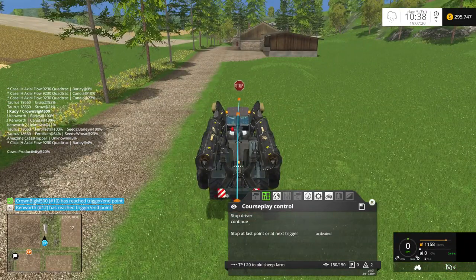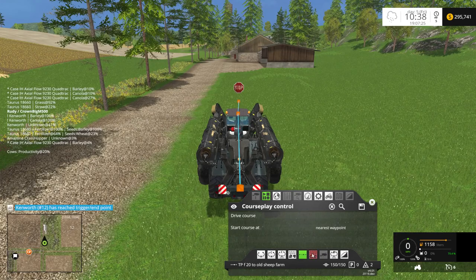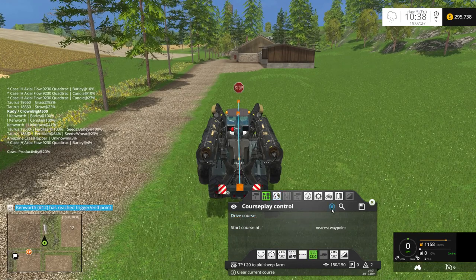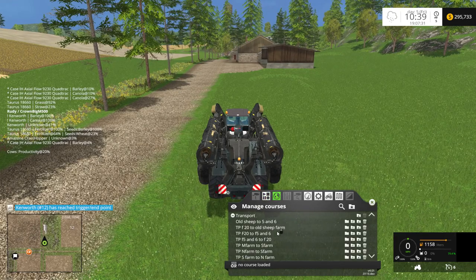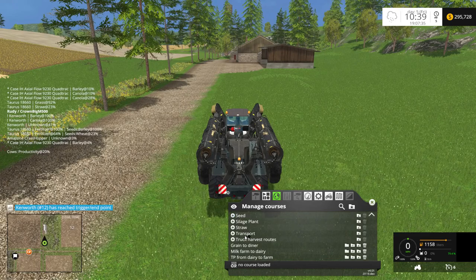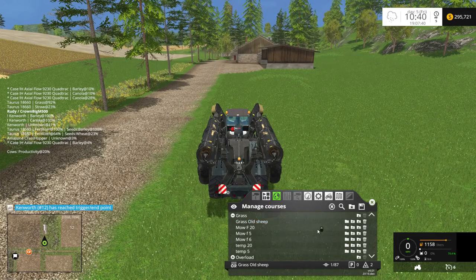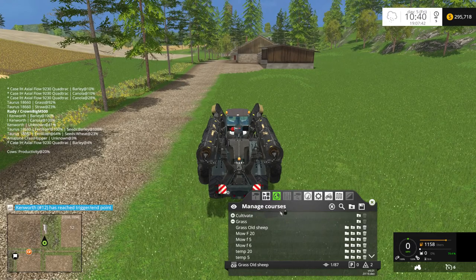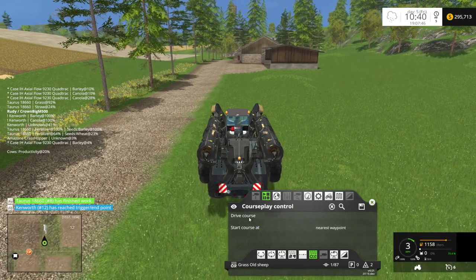All right, let's go check on everybody — we gotta get this guy to work, I've been goofing around. Field work — let's get rid of that. Choose the old sheep farm, but we don't need transport, we need to mow grass — old sheep farm. I don't know why I didn't call it 'mow old sheep farm' — I didn't, so sue me.